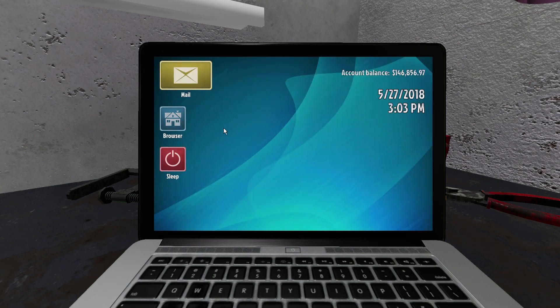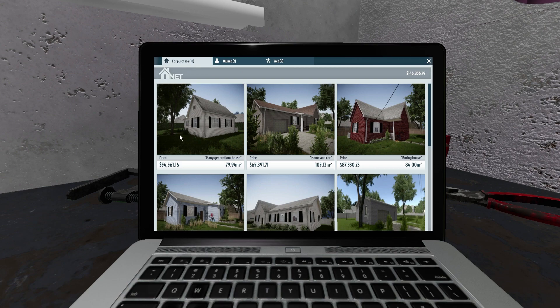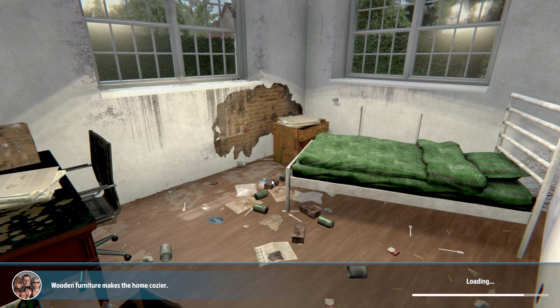I've played this game a fair amount — just start the game in the evening, fix a house for 20-30 minutes, sell it, and then be done with it. I do already own a house here but it's really big — three floors and whatnot. So let's find another house. We have a Many Generations House, a home and car, and a boring house. Let's go with the Many Generations House — a great opportunity. A sturdy house from the 1930s on a large plot of land in a great location, for a major renovation. Sounds great, let's buy it and go check it out.